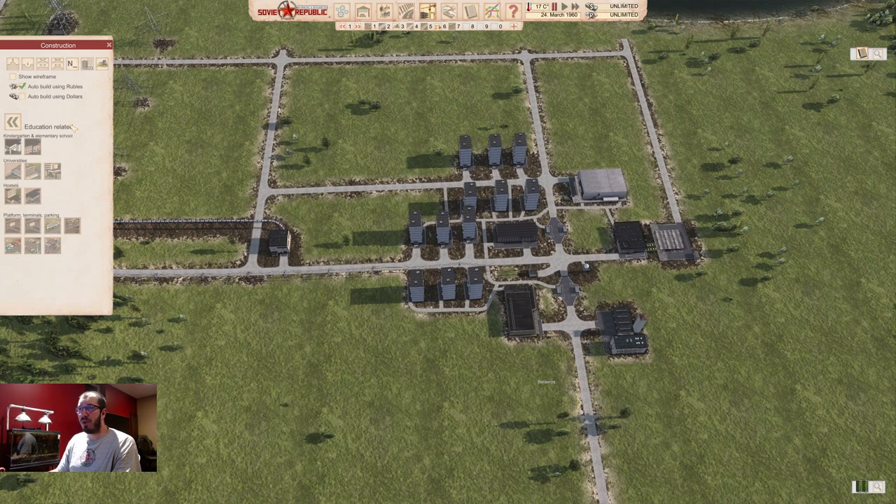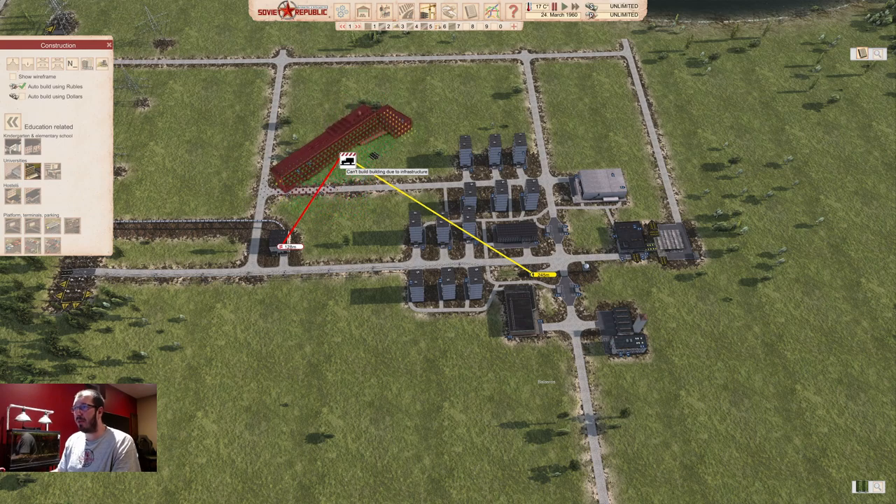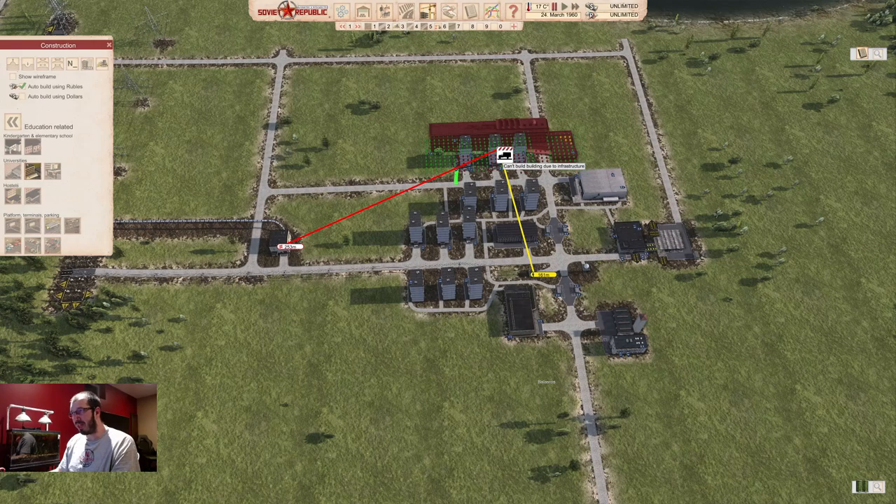Plan for where you can put your universities. Technical University and Medical University do the same thing — they teach people — but the Technical University also has research options for chemicals, mechanical components, and electronic components. These buildings are really big, so this should be one of your earlier building projects if you want to build it. Otherwise just place it somewhere in the city where it can reach what it needs.